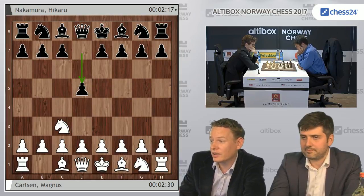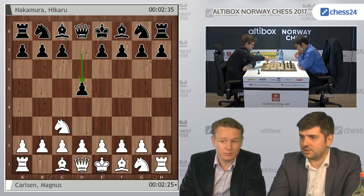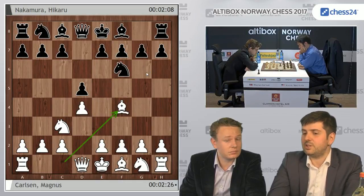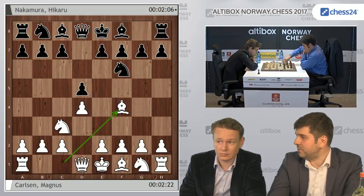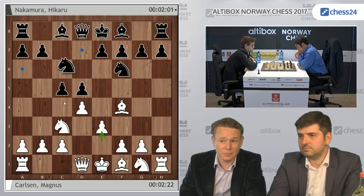There we have Magnus, bit shorter hair, openings as trolley as ever. 1 Nc3, d5, d4 — bringing it back to the sort of familiar rich these days, London slash VeriSoft territory. You've recorded something on the subject recently, haven't you? Yeah, the main thing not to blunder here is any sort of Nb5 trick.